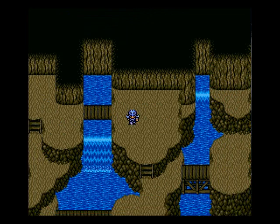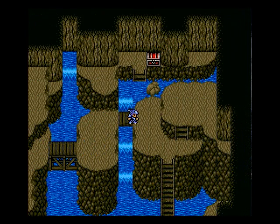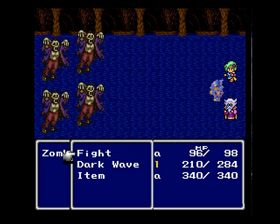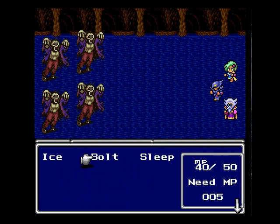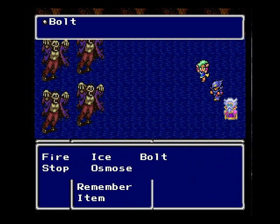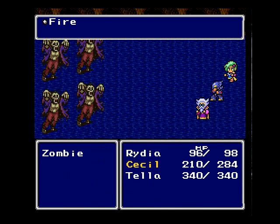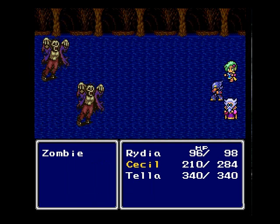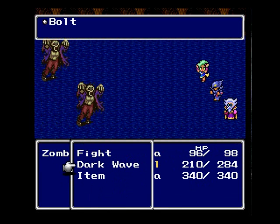Is there anywhere else I can go here? There might be a chest over here — and there is a chest over here. Some new enemies — Zombie. I guess we're going to try to Bolt them since we're in water. We'll try some Fire — that kind of worked. Physical attacks do not work on these guys at all. Fire seemed to work a lot. Let's try Bolting them again — I figured it'd do more damage since they're in water. Got rid of them.